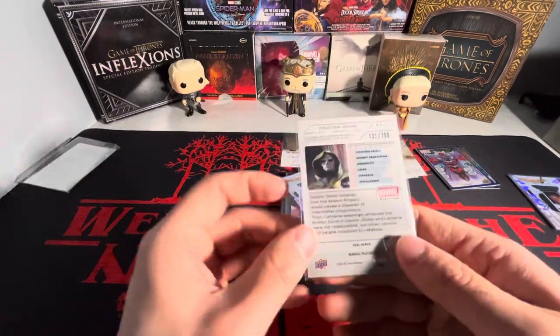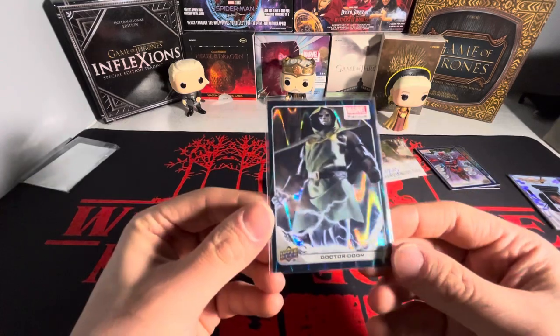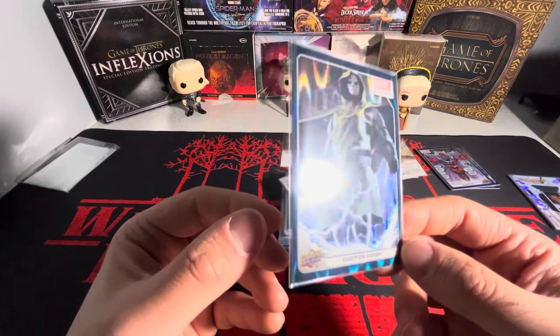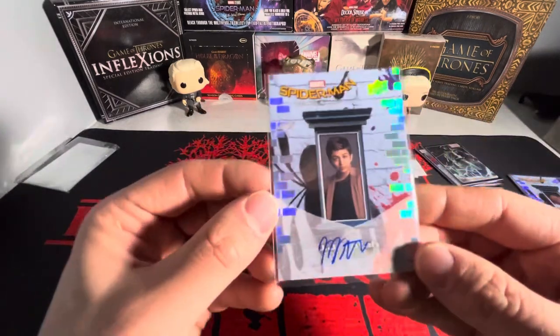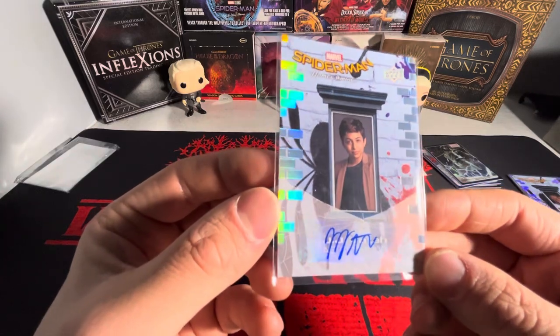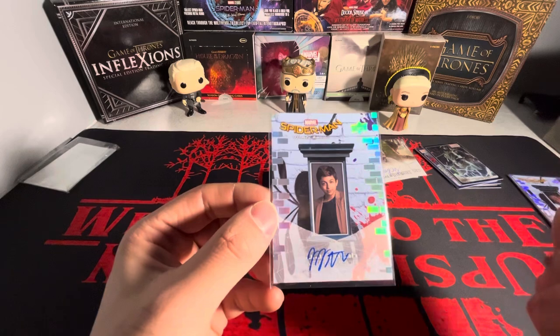We got Dr. Doom — that artwork is just beautiful, come on now. We got the teal wave number 799.